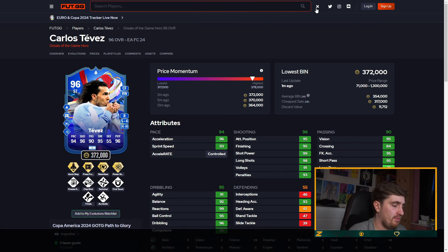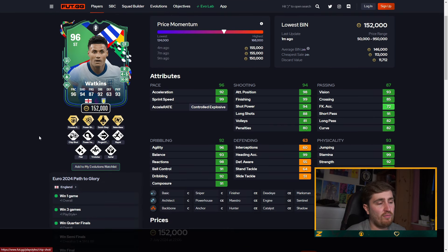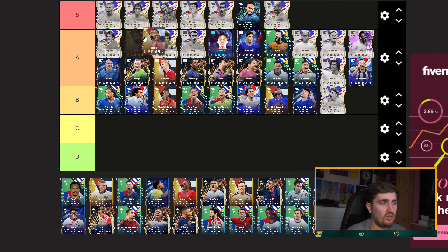Watkins — probably high B, actually no, I think he can justify A tier with quick step and finesse. But this Watkins card could have been made really, really good if the fourth play style they gave him was something better than Relentless. Relentless is absolutely crap on a striker who's already got 99 stamina — I don't understand some of their thought process on the play styles they're giving out.